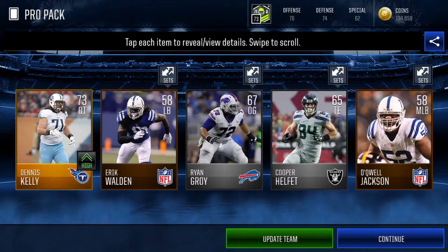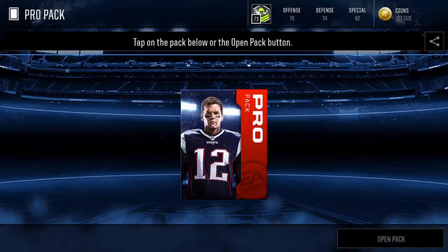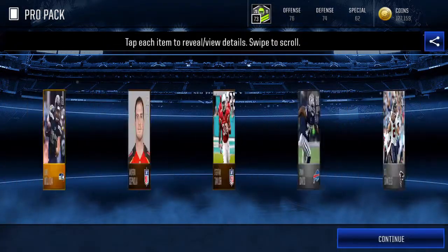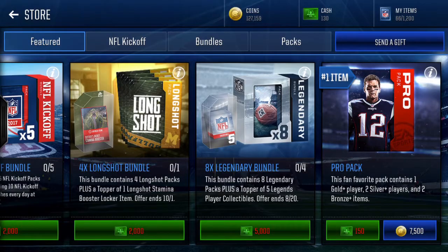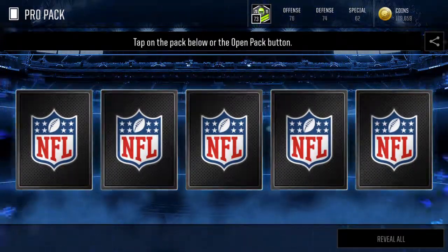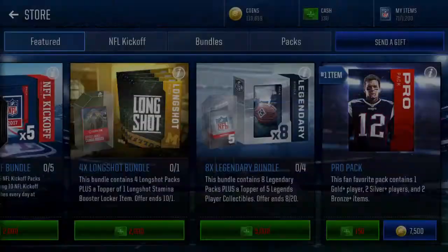The first pack we had a 76, this one we're getting a 73. The 75s and higher are going to be the ones we want, and some kicker/punter returners — those all go for a lot. I think I'm going to be opening as many packs as my coins will allow. Andrew Billings — nothing really in that pack.